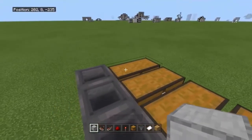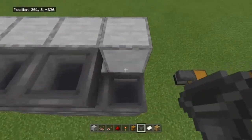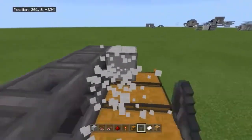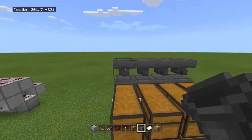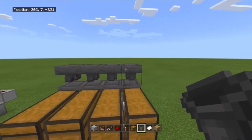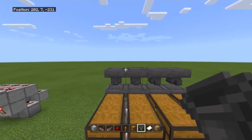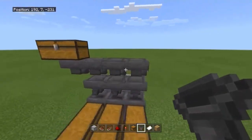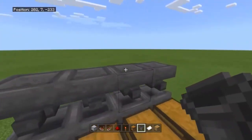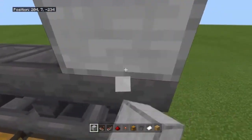Then go on top of the chests, place temporary blocks, and have each of these hoppers going out — into nothing. These hoppers are where you need to get the items to. You can get items to these hoppers however you like: a water stream going over, or hoppers funneling over them. You can do whatever you like.